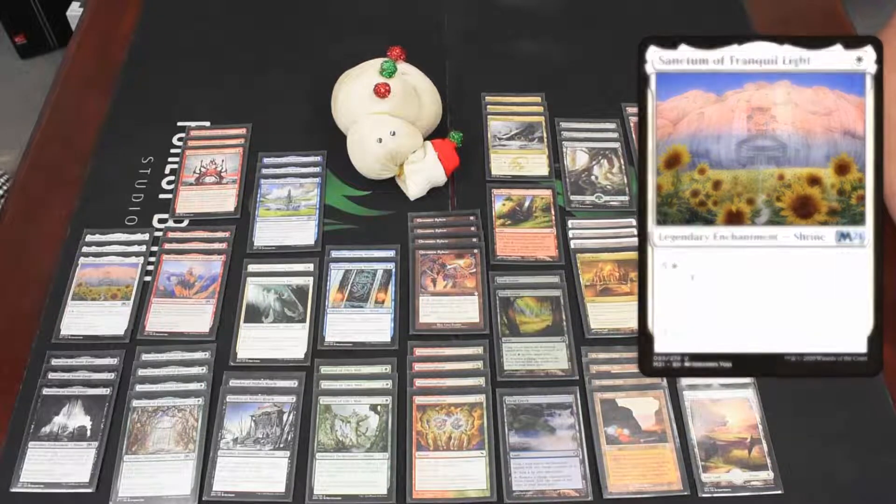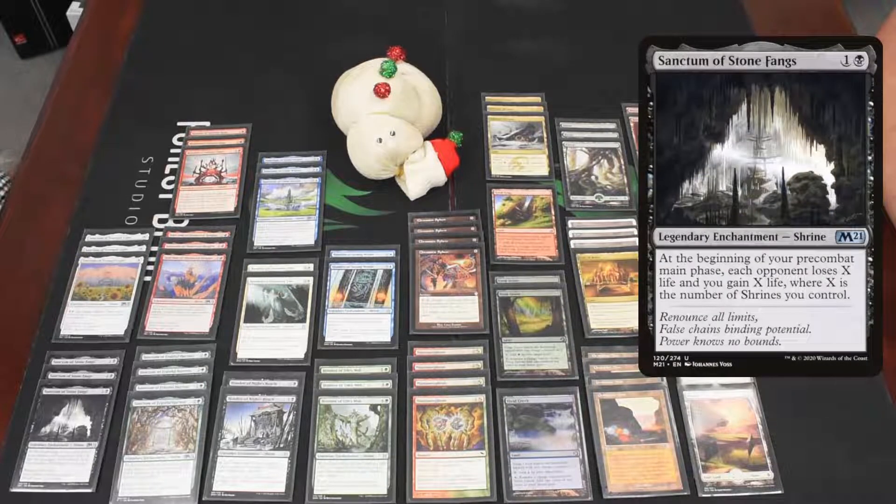Then we have a two-mana shrine, also new — Sanctum of Stone Fangs. This one drains your opponents for X life, where X is the number of shrines you control, so it slowly whittles them down and gives you a nice life total to work with. It's insane in multiplayer because it hits each opponent, and you gain X life as well.